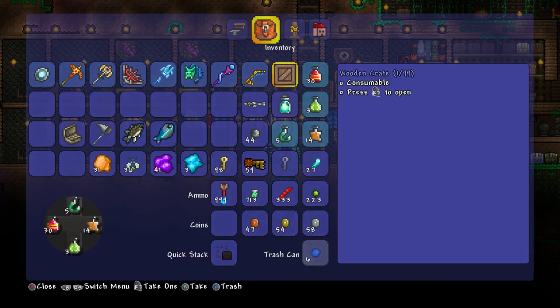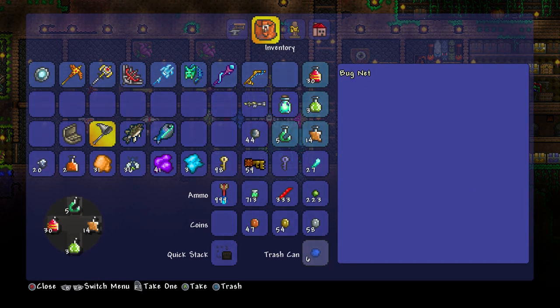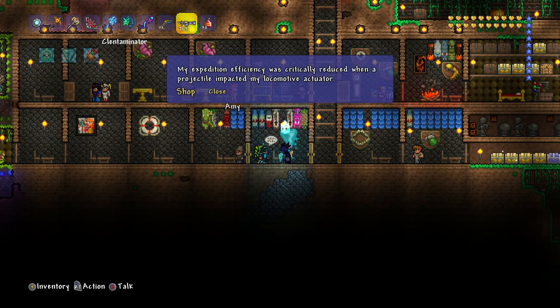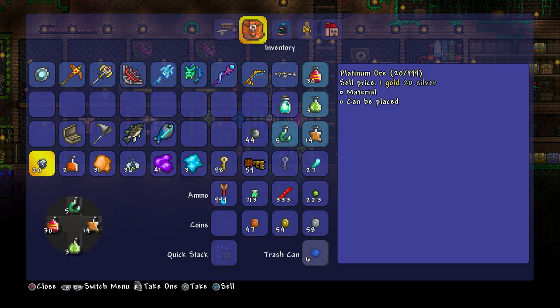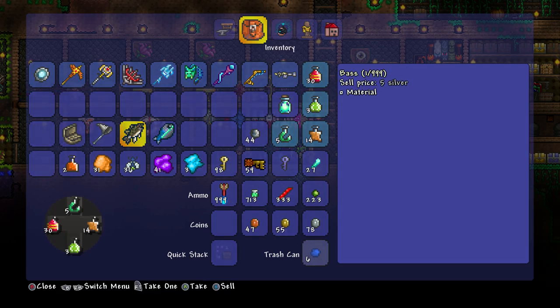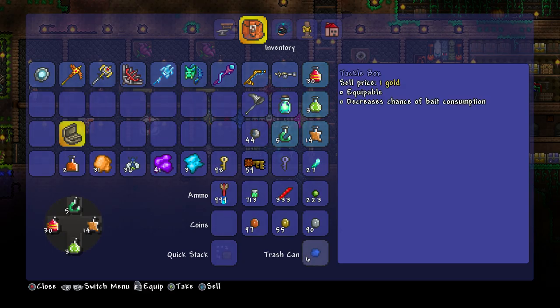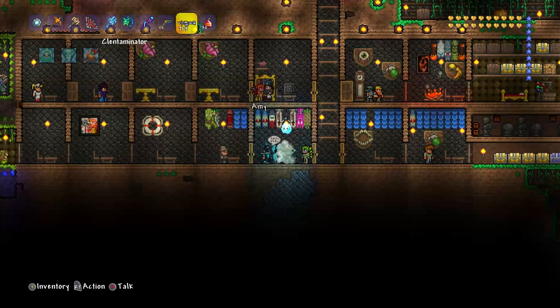We're going to open our wooden crate because that's what we're going to do. Hunter Potion and Platinum Ores - 20 Platinum Ores at that. That's quite a lot, to be fair. Let's go to the shop and see how much we get for it - 1 gold and 20 silver. That's quite a nice prize right there. Got 5 silver for this, 50 copper for that. We need to keep that. We can sell the tackle box, but I'm not going to sell it because we only have 2 of them.